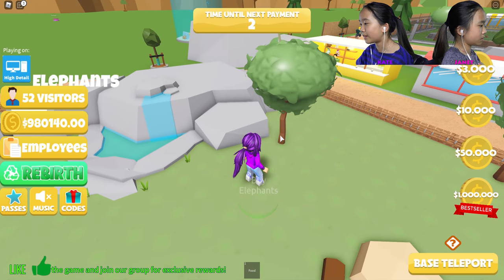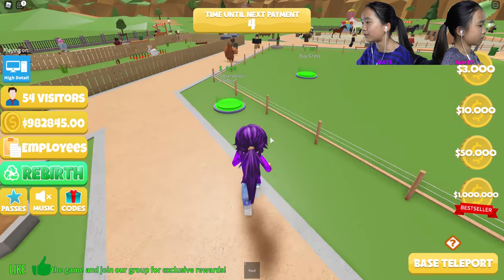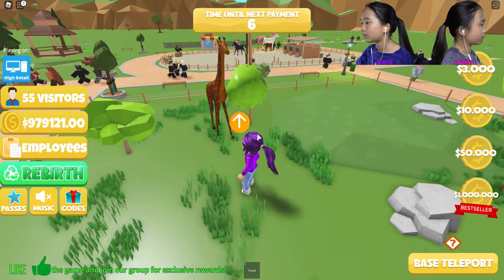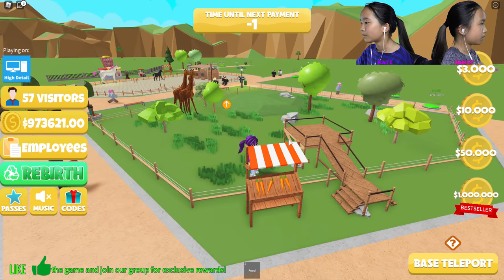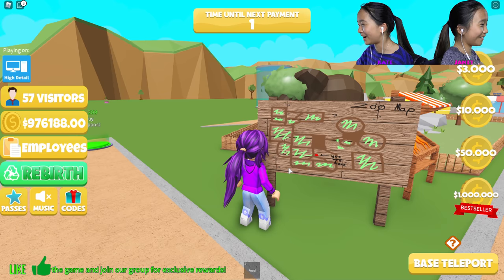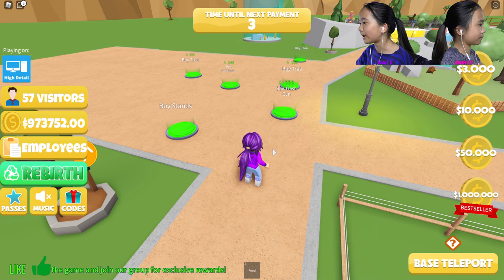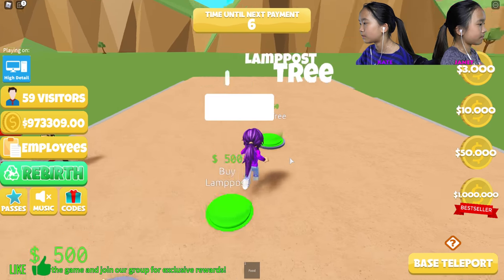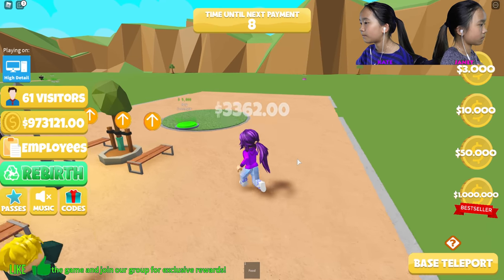I'm gonna get one more elephant — actually I don't think I can get two elephants. I have 55 visitors now. These should be the giraffes — I'm gonna get one more giraffe. There we go, two cute giraffes! A zoo map — I want to see where my zoo is. I'm gonna buy another hot dog stand. I can hear the elephant going crazy. I'm gonna buy a fountain.